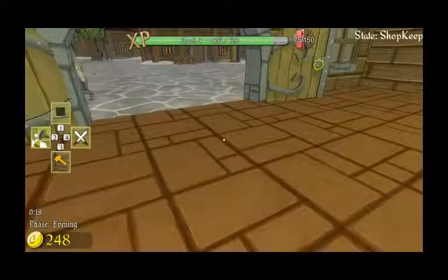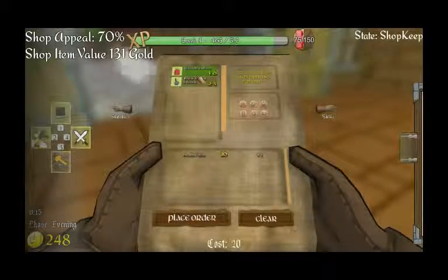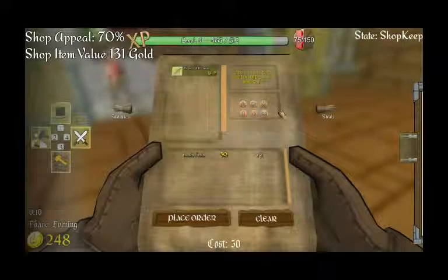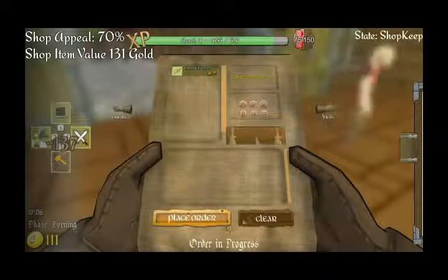So I need to place an order. Let's get like five more of those, and get in there — sword. Place order. Bam.